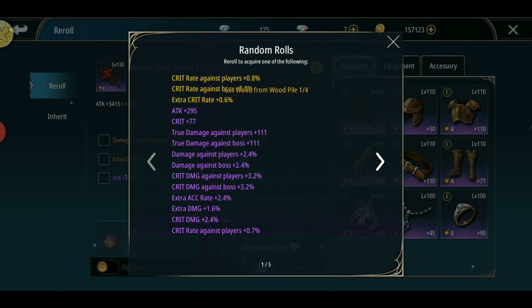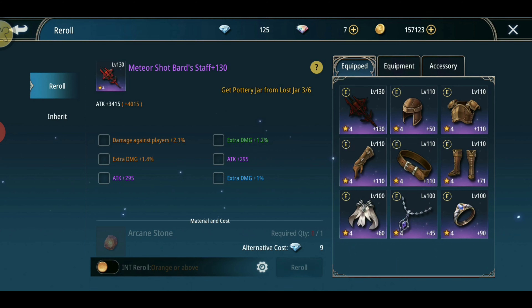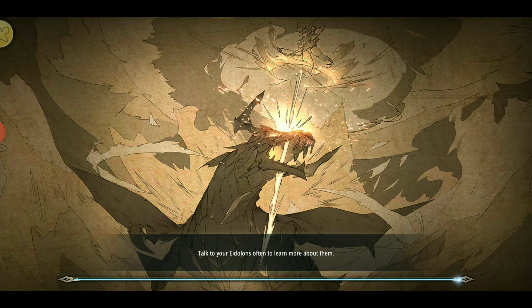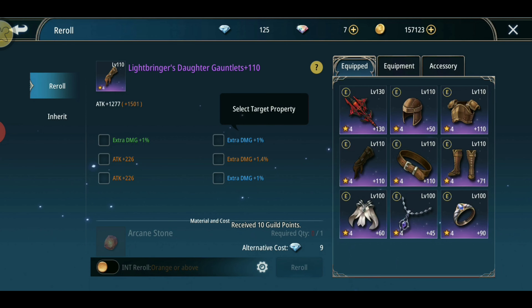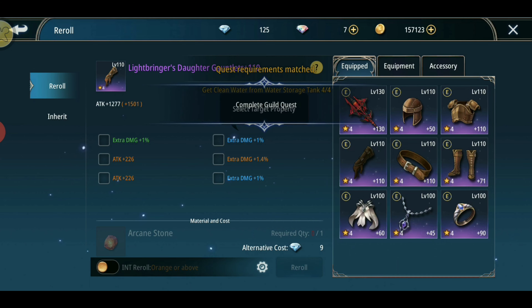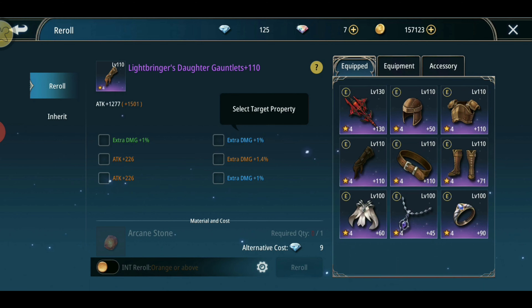Moving on to the second attack equipment — the gloves. It's the same actually: extra damage is best and attack is second. 1.4 extra damage times 138 equals 1932, and 226 attack times 6 is 1356. So the best stat here again is extra damage.